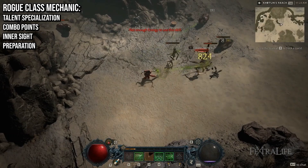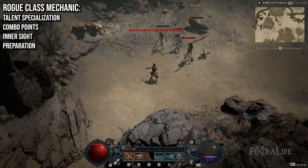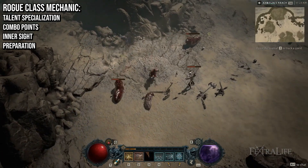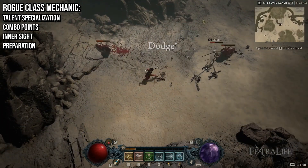The Rogue's versatility doesn't end here, however, since they can also imbue other attacks with specific effects, such as Poison, Shadow, and Cold. These are usually applied to core skills and abilities that deal damage against multiple enemies, such as Rapid Fire.